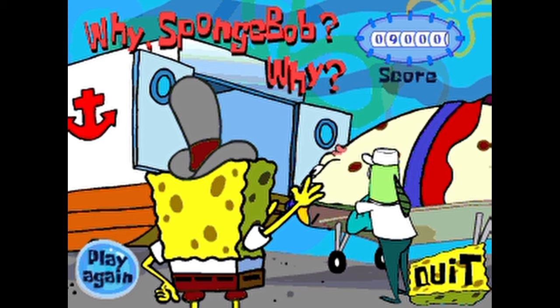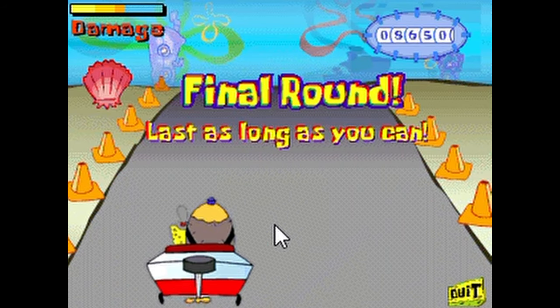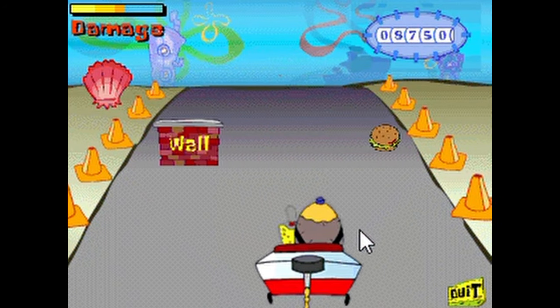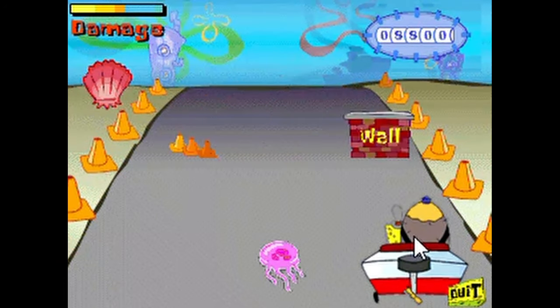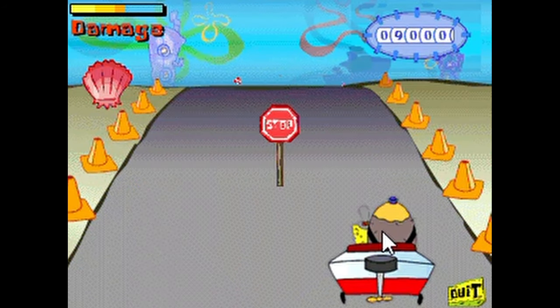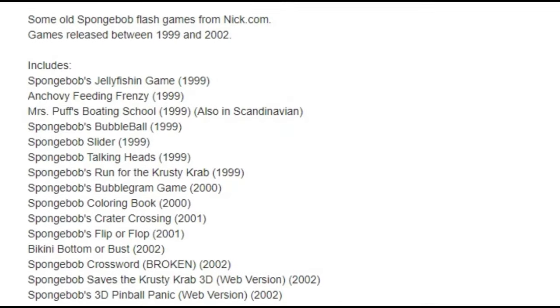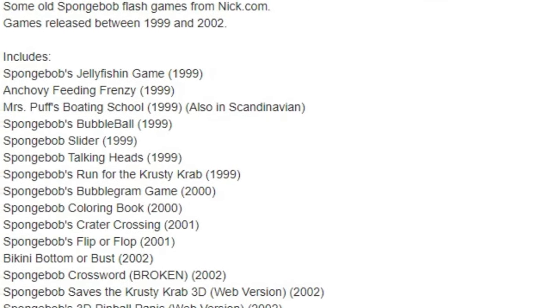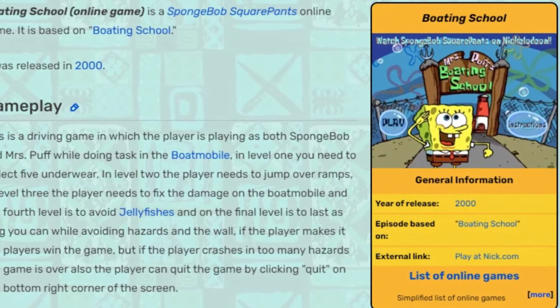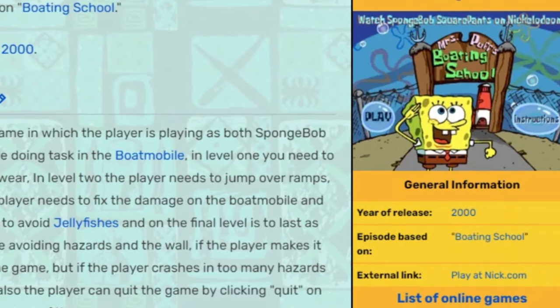Then when you lose, you send her to the hospital. I love how the last stage simply says 'last as long as you can' — they basically said, no, you won't be winning this, just try your best. But even with all the silly aspects, this is a pretty alright game. It isn't too hard, but not too easy either. This might be the best SpongeBob game of '99. But strangely enough, some sources say this came out in 1999 while others say it came out in 2000, so I don't know who to believe. The Wayback Machine wasn't exactly helping me with this.